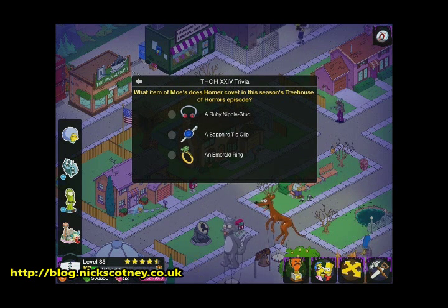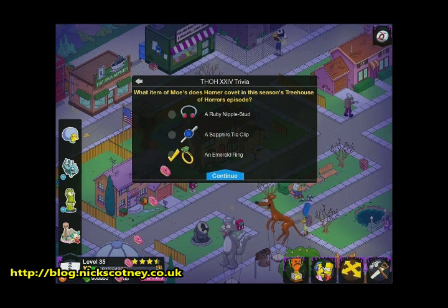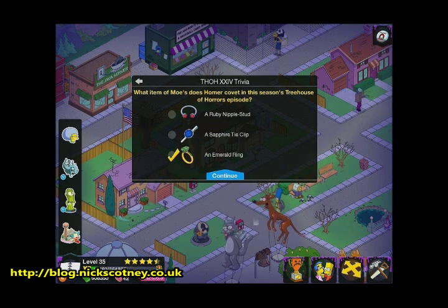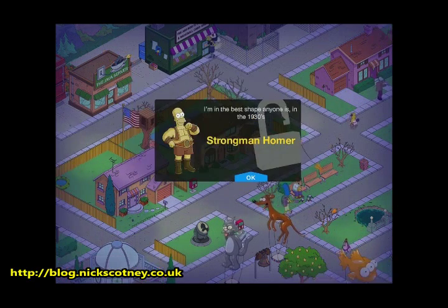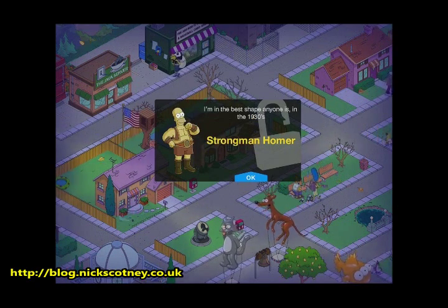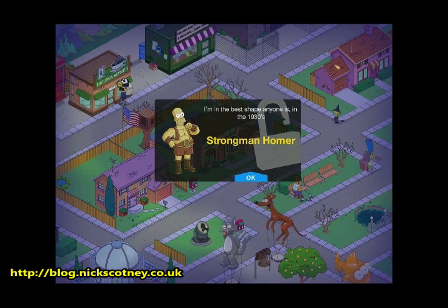In case you've not seen it, the answer is an emerald ring. And look, you get a stack load of donuts for answering the question. You also get the Strongman Homer, which is 1930s Homer.